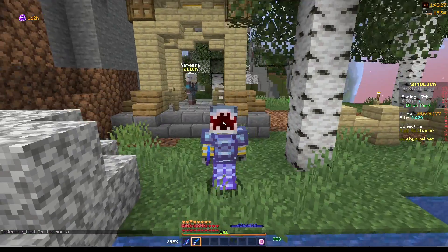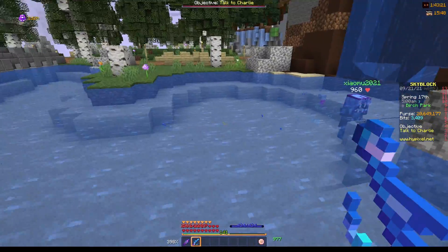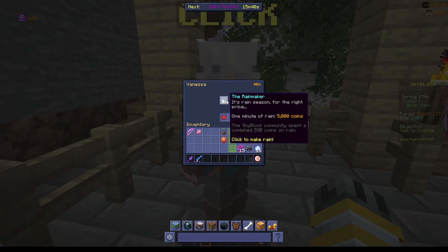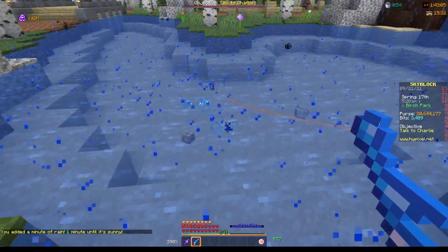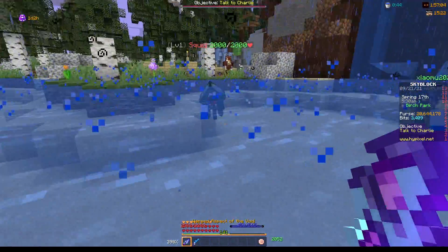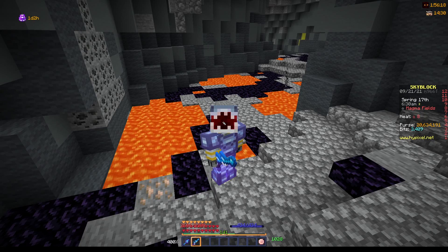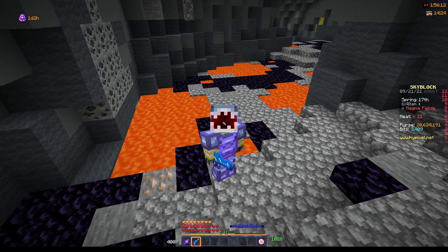Another great place to fish is in the birch area in the park. This pond is pretty good and also incredibly popular for fishermen. You can go and talk to Vanessa here — you can pay her 5,000 coins to make it rain for a minute, and it will greatly increase the spawn chance of squid. Squid will randomly spawn inside the water, and I get fishing XP from killing them. Another excellent area is lava fishing in the crystal hollows — you can put your fishing rod in lava and catch special lava mobs, which gives you more fishing XP on average per hour.